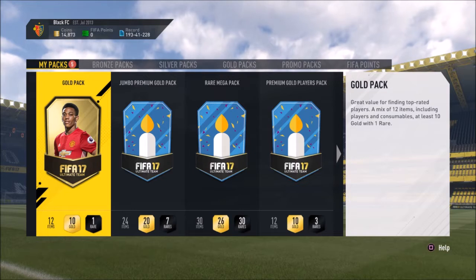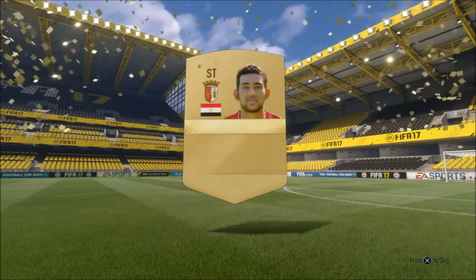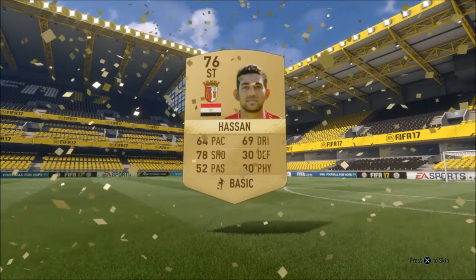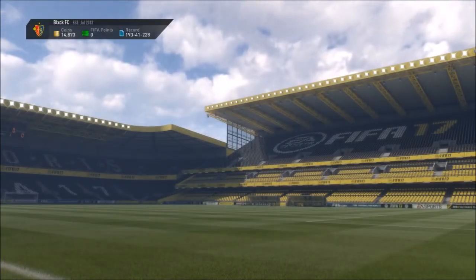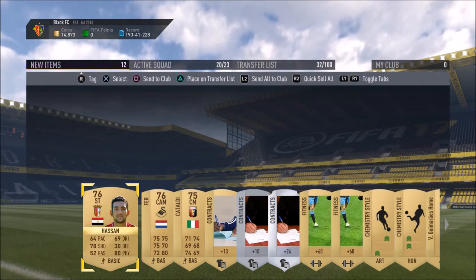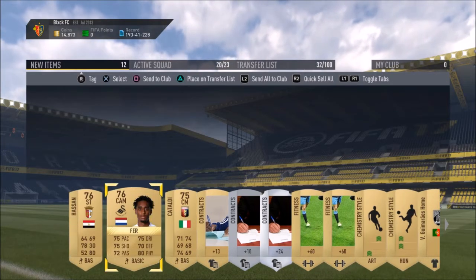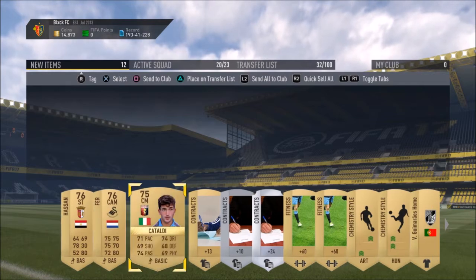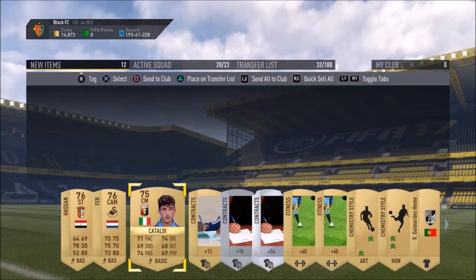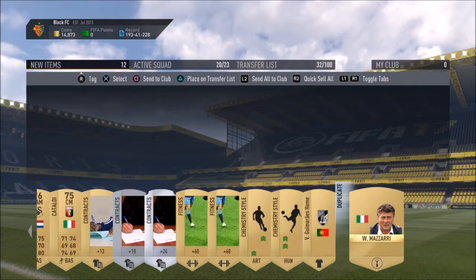Starting with this gold pack — can we get a walk out? A non-rare to start things off, that's a bit crappy. Hassan from Egypt. We're opening these packs on Friday, the first day of the weekend league, and the servers were down for most of the day. Leroy Furr from the Premier League — that's good, that'll help with the SBC. Kane for the Premier League too. We've got a few chemistry styles — Artist and Hunter. Nice.